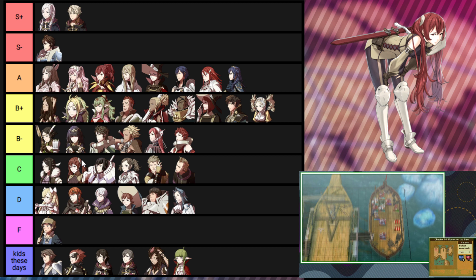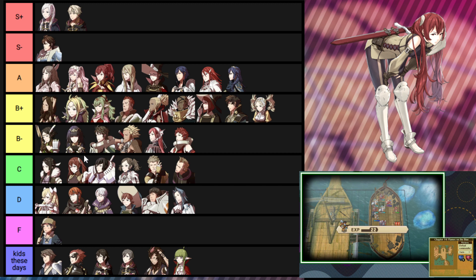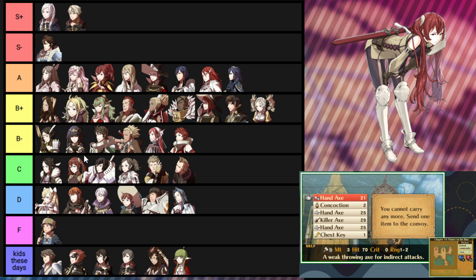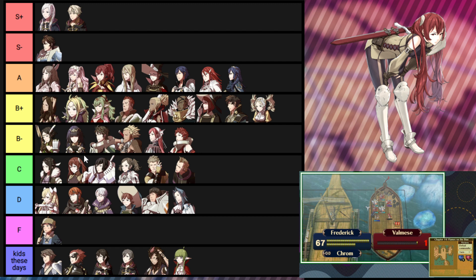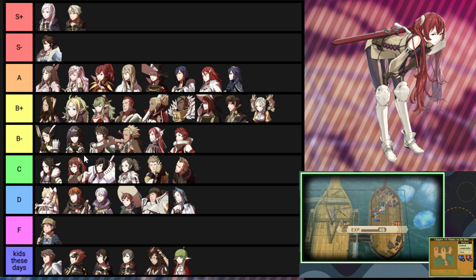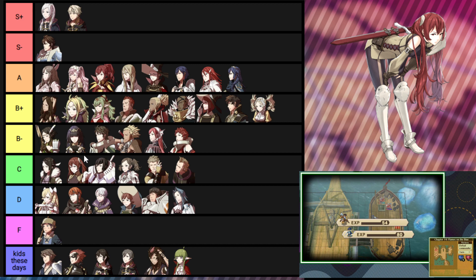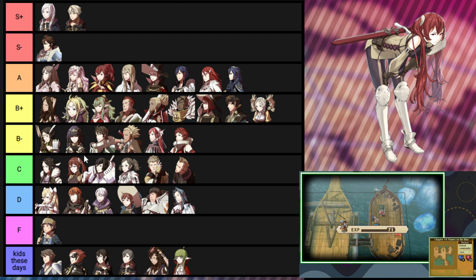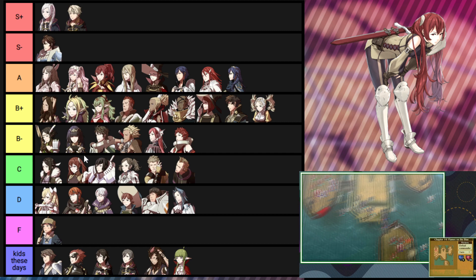I think we're at Severa next — her initial class access seems good, but in my playthrough she was one of the last kids I recruited so she didn't get a whole lot of time to shine. I paired her with Gerome a lot when he was in Wyvern, and it was pretty easy to just have him kill everything, which is why she might not have been featured much. But she was okay — she's Cordelia's daughter so she naturally has good class access, and she starts as a Merc, which is solid.